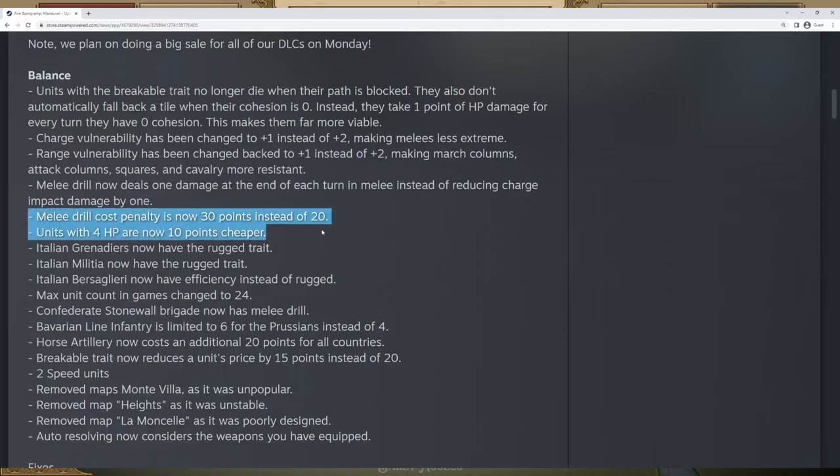However, to compensate for this, melee drill has had its cost go up by 30 points instead of the normal 20, so it's now closer in point total to range drill and it's going to really cost you.